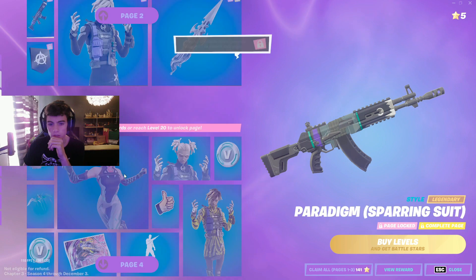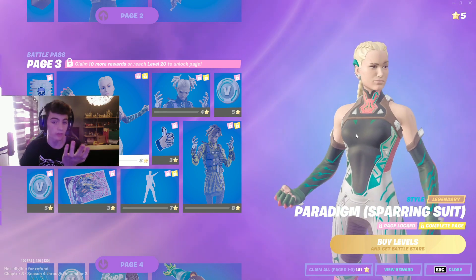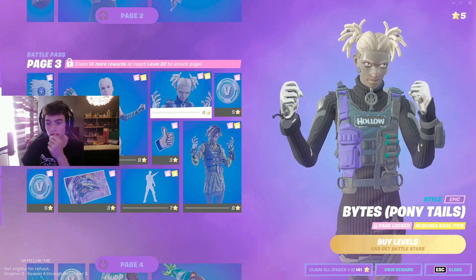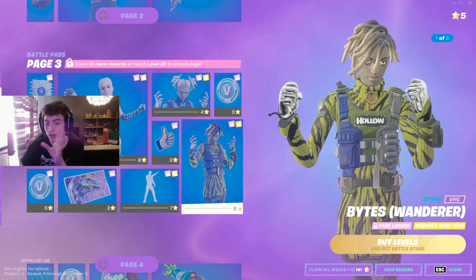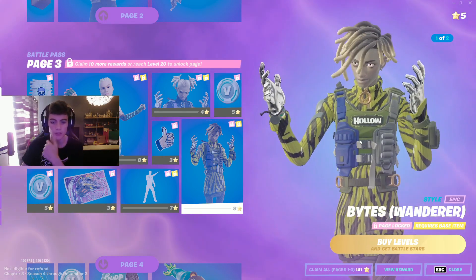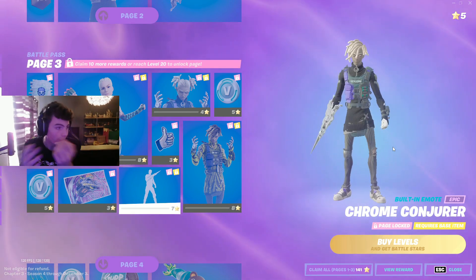Some more V-Bucks, the Stinger Pack, and the Chrome Marked wrap — pretty nice. Moving on to page three, we got the Sparring Suit of the Paradigm — still another clean skin. I feel like this could be a sweat skin of the season. We've got a different style of Bytes, a ponytail version, and another different style which is a hollow version.